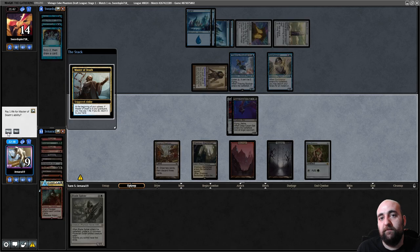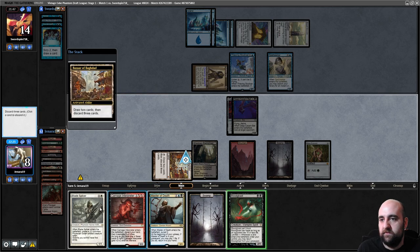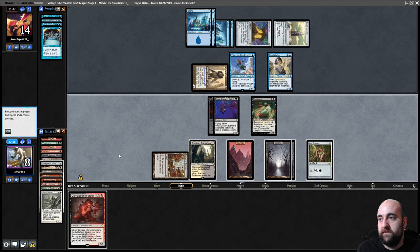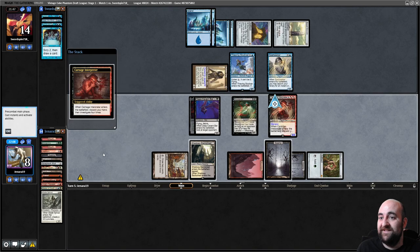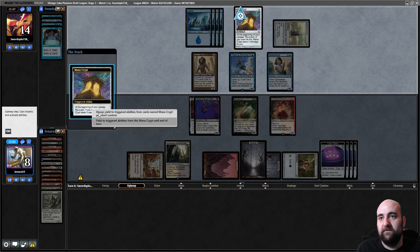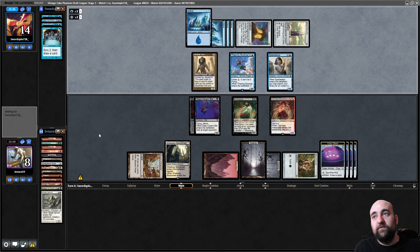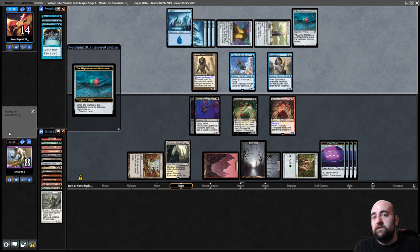Do I play Thary first? I'll play Thary first because I can't find lands. That was good! I will bring that back — this is a 5/5 now. The Carnage Interpreter was brilliant — a 5/5, that's weird. Now it blocks the Hollow One. I just need them to lose some Mana Crypt flips — they are winning all of them. Don't kill my thing — that's so mean.